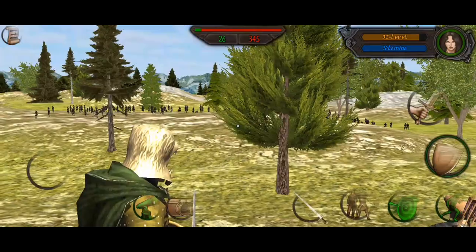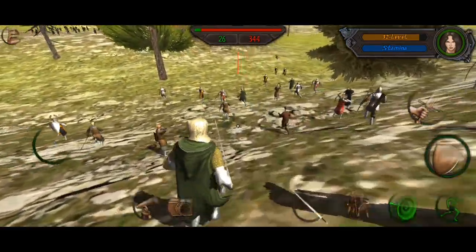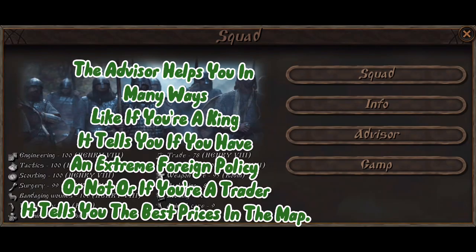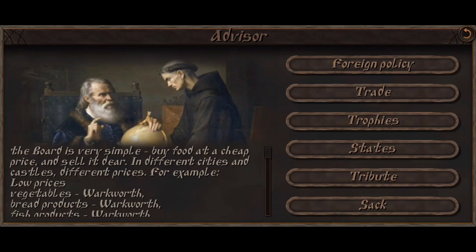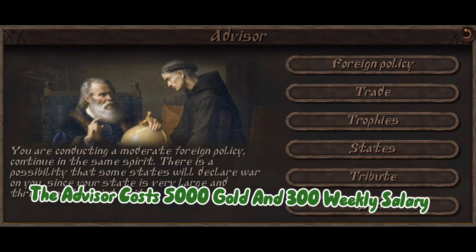Tip 7: Advisor. The advisor helps you in many ways. Like if you're a king, it tells you if you have an extreme foreign policy or not, or if you're a trader, it tells you the best prices in the market. The advisor costs 5000 gold and 300 weekly salary.